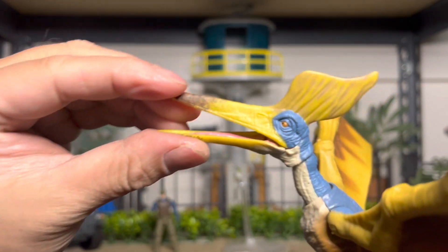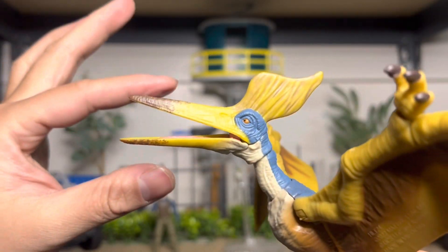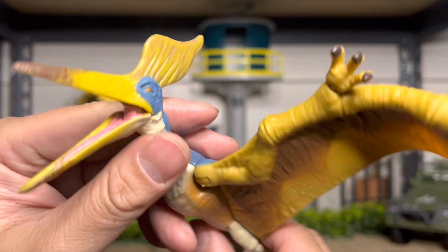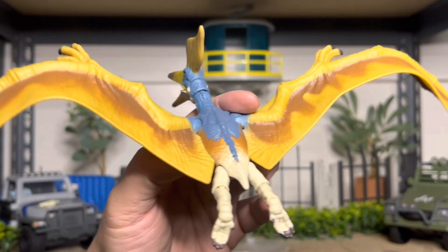So let's start off with the head. The crest — one of a kind — along with the color, amazing. It's not as big as the one from the Amber Collection, but wow, look at this. Mouth open, no teeth. There are no teeth in this one. Pretty cool, right? Because all the other Jurassic Park ones pretty much have teeth in them, which is kind of weird.